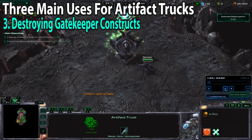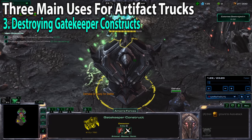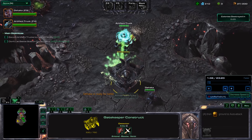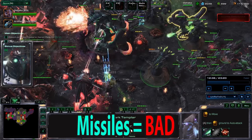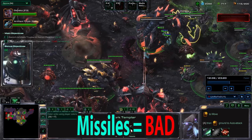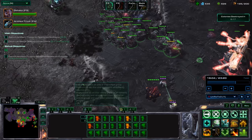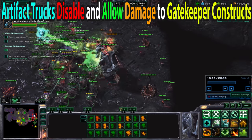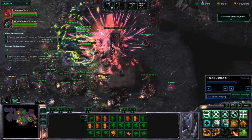The third item that you'll be using your Artifact Trucks for is taking out Gatekeeper Constructs. They'll just be sitting there until your units get close to them. Once your units get close, the Gatekeeper Constructs become alive and start launching missiles at your units. Unfortunately you cannot destroy these Gatekeeper Constructs unless you use your Artifact Truck, which not only disables them but also allows you to do damage to them. So you need to always be moving your Artifact Trucks around with your army.